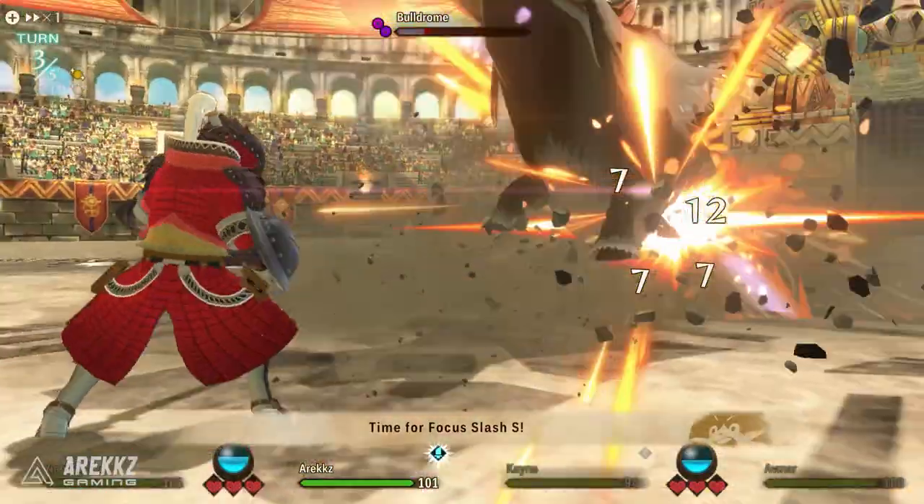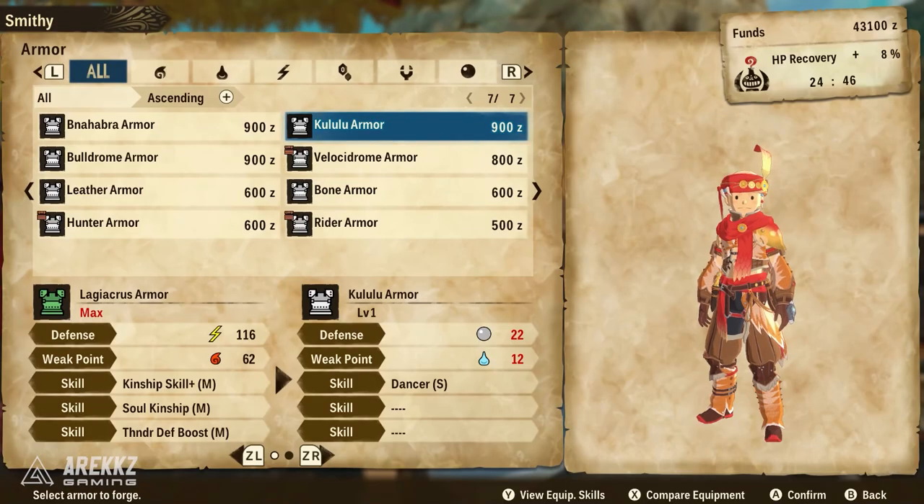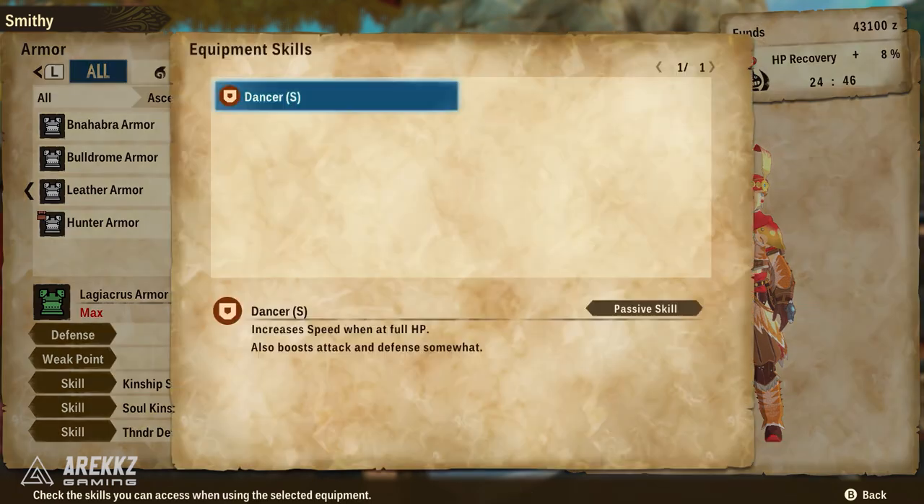To begin with, the very first one I want to talk about is the Kuryaku armor set, which you'll encounter very early on. If you've played the demo you would have already fought Kuryaku. This is a useful armor set because it carries the skill Dancer — admittedly only the small version — but it basically increases your speed when at full HP, meaning you have a chance to attack first. At the end of battle when you're full HP, that will be pretty handy. It's also a skill you can get on Monsties, and it's definitely something you can benefit from early on.